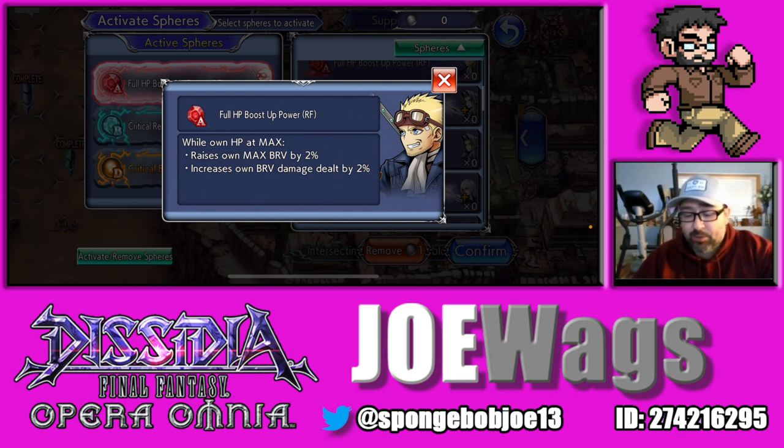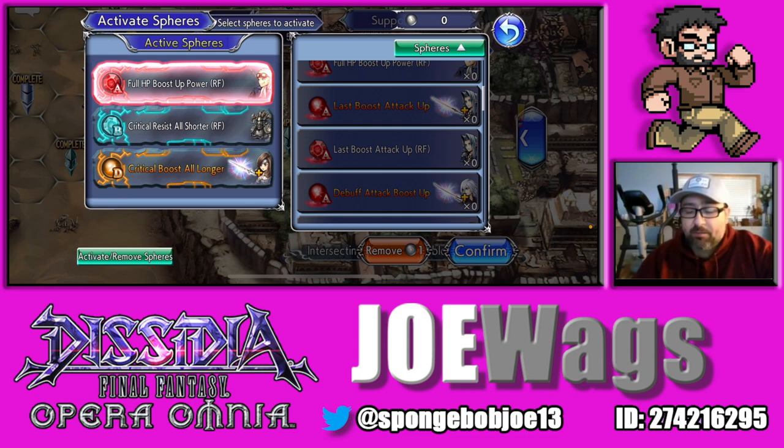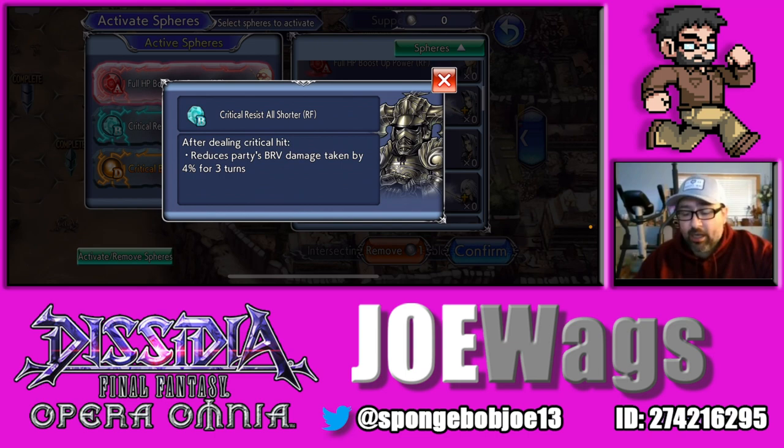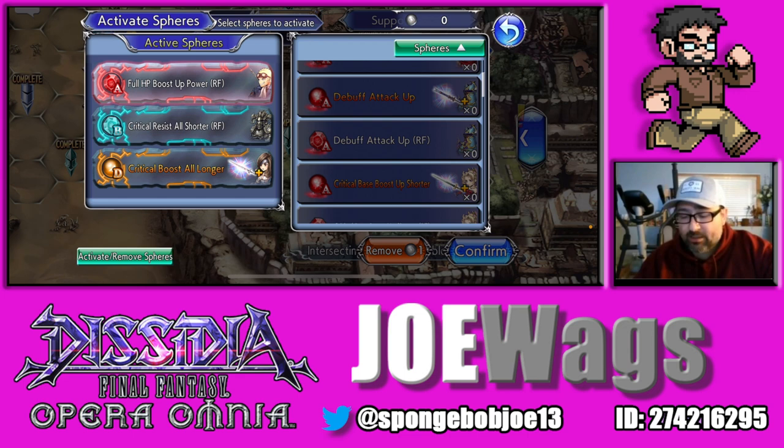I went with something generic and put Cid's sphere on — as long as she has max HP she gets Brave and Brave Damage up, just something to help her. Whether it's Brave, Brave Damage, or Attack, any boost to that is fine for her. For the B sphere, avoid the lock spheres. Gabranth and Celis are two pretty decent ones. I went with Gabranth — whenever she does a crit it reduces the party's Brave Damage taken, which I like.